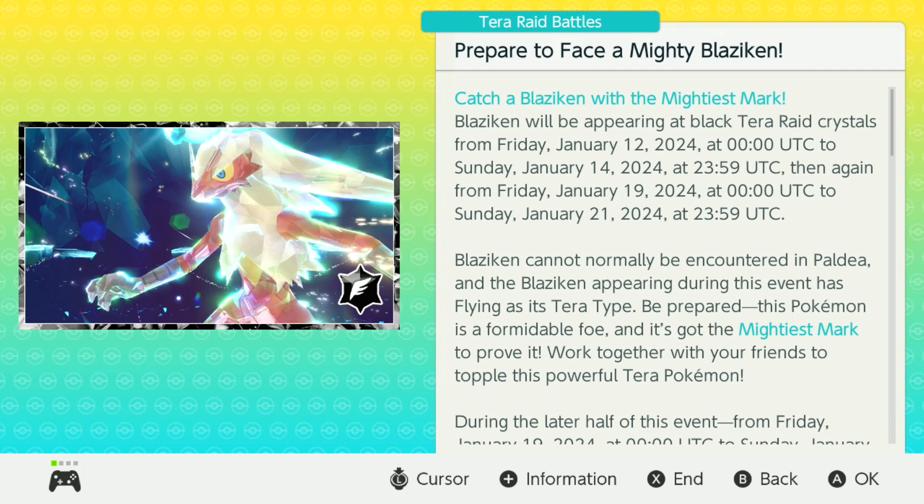As always with all seven-star raids, Blaziken is going to have the Mightiest Mark and it's going to be level 100. Let's go ahead and look at its stats.